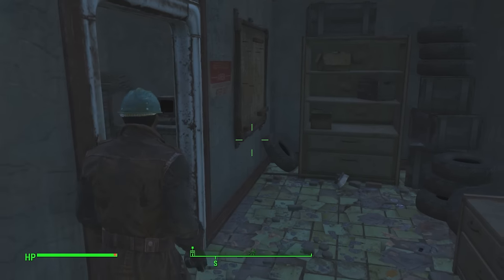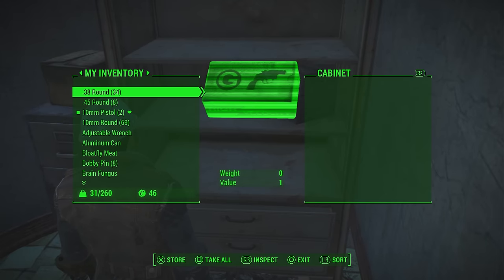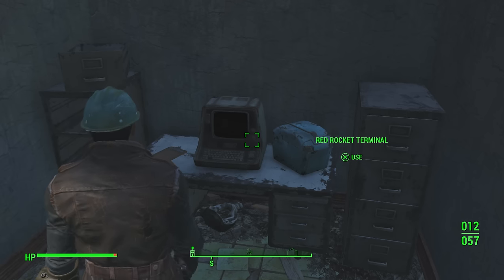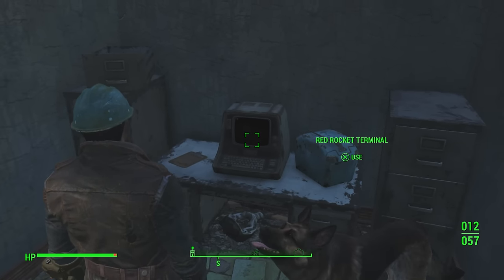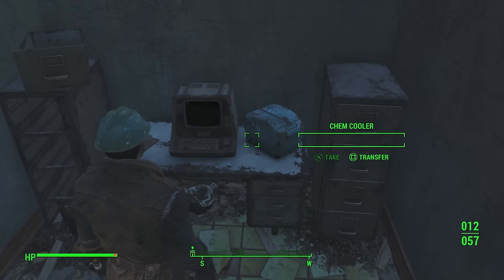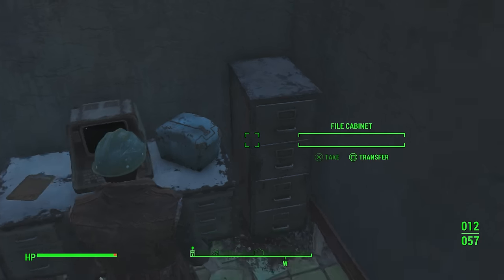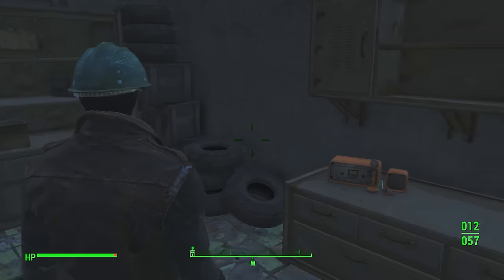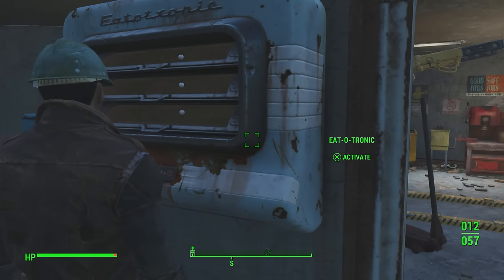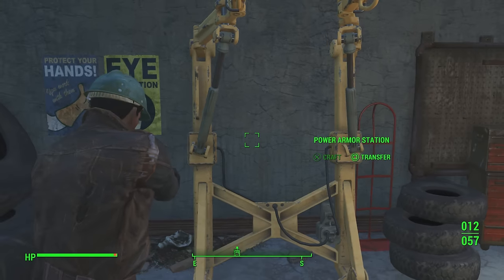Inside this building you can store your stuff. Any of these file cabinets — just hit the transfer button to stash items away for a rainy day. You've got a terminal here you can use and play holotapes on it. Reading it told me there is a cave underneath this very building, which we'll check out shortly. There's a chem cooler to keep chemicals cool, a ham radio for broadcasts, and a food supply that I think replenishes when you come back.